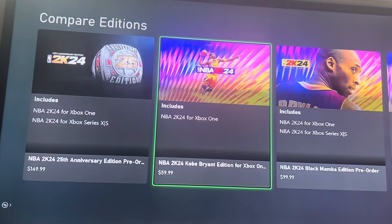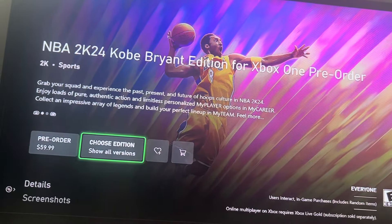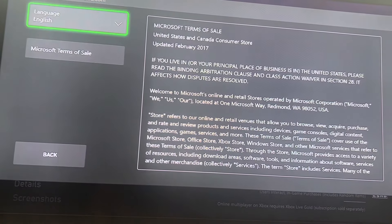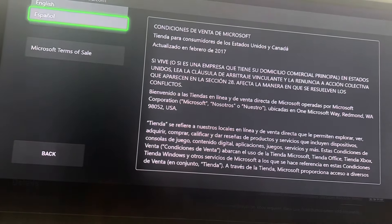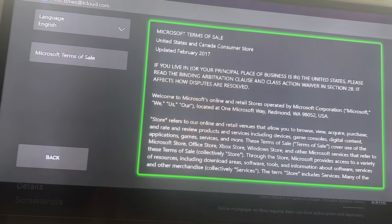You got to do it just how I'm doing it. Click on whatever version you want. Hit pre-order. Once you hit pre-order, you got to hit view terms. Once you hit view terms, switch the language to Spanish. Switch that shit back to English. Then wait like 5 seconds. Spam the hell out of B.